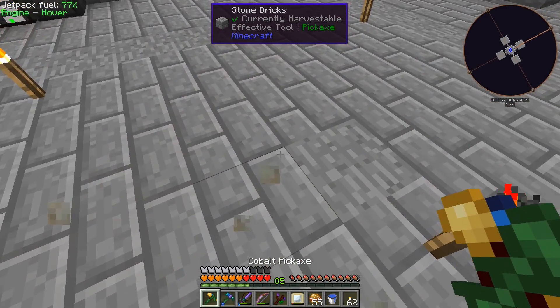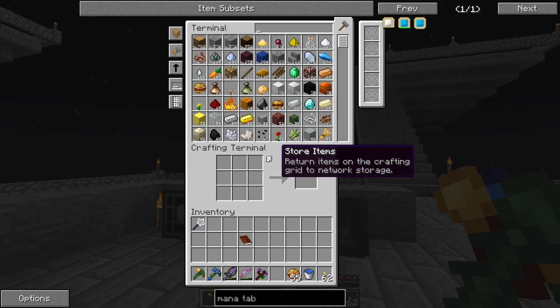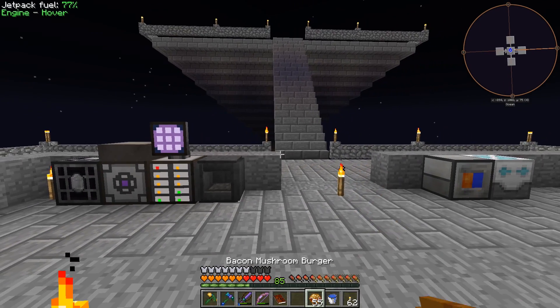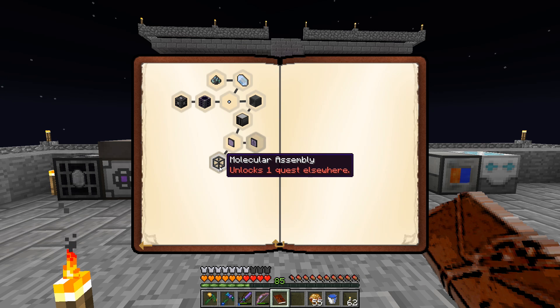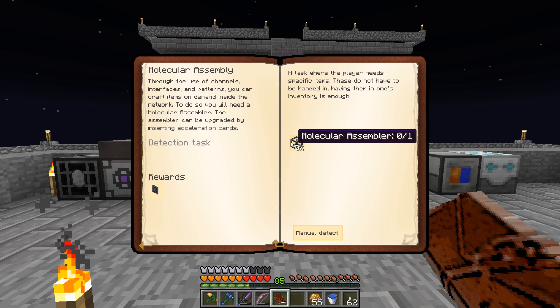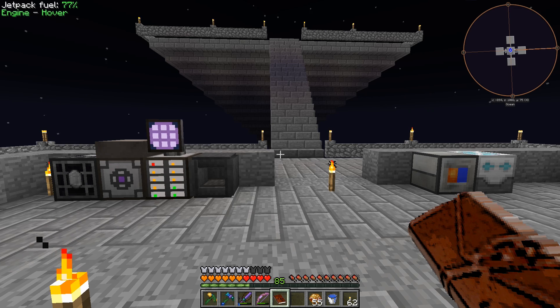We'll suck all that mana back up and find a proper place for our Botania stuff later. Let's throw everything into our AE system. Having Applied Energistics where you can just dump everything into the system at once and not worry about where you're putting it is so good. Let's take a look at our quest book - botanical engineering, applied engineering. There's essential storage and molecular assembly, which is the auto-crafting stuff.